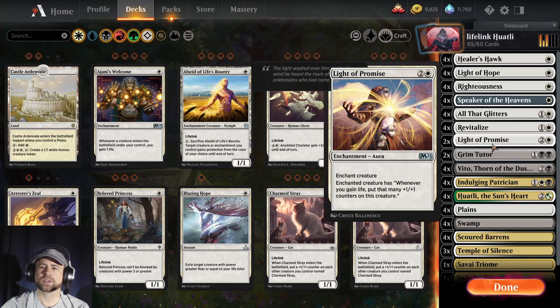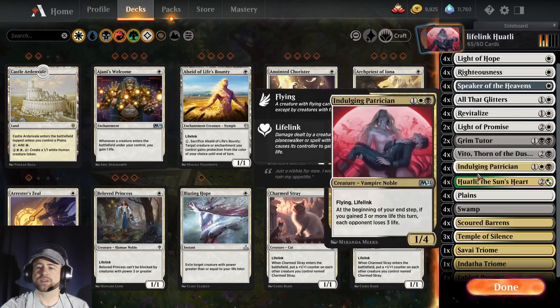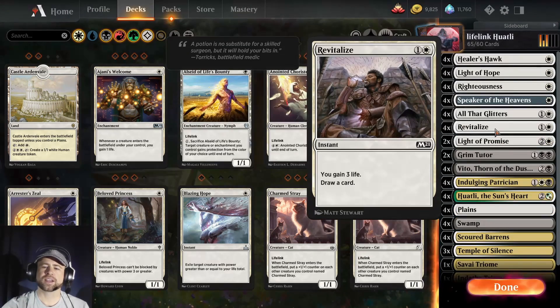Grim Tutor finds the card that we need — we have plenty of life to use that if we need it. Light of Promise: whenever we gain life we can put plus one plus one counters on this creature, and this is a fun one to use with Righteousness. If we have this on a creature, we throw Righteousness on something, block with it, and this creature will get big. We have 25 lands — I could definitely change this around a little bit. Let's go see how it plays.